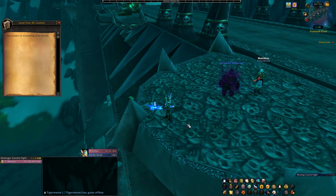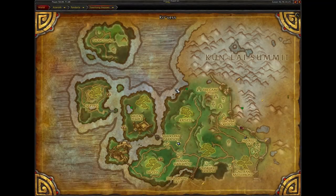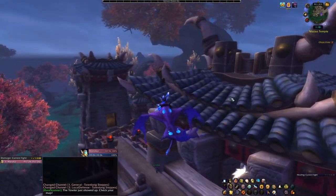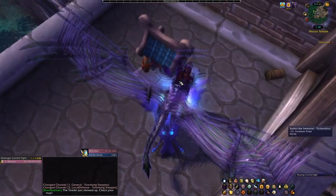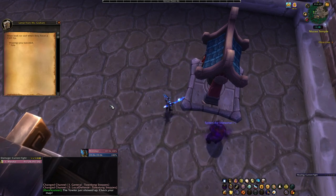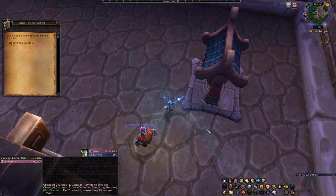On to the next location in Townlong Steppes. The area you want to head to is the Niuzao Temple, which I'm circling on the map. Once you get to the temple, the letter is going to be located near a bell — right here. The letter reads: 'Mice look so sad when they have a cleft lip, hoping you succeed, Anna.' This is going to lead to the final letter to receive the blue monocle, which is in Coldarra in Borean Tundra.